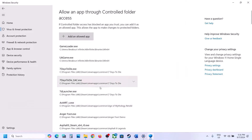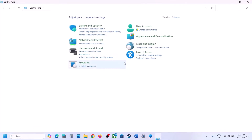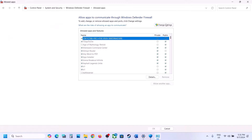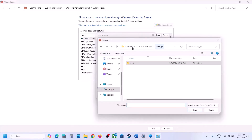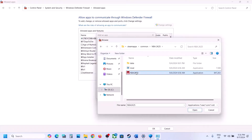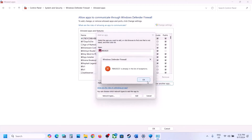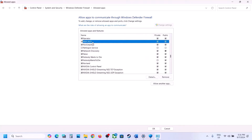Now type 'Control Panel' in the Windows search box and go to Control Panel. Go to System and Security, then under Windows Defender Firewall click on 'Allow an app or feature through Windows Defender Firewall'. Click on Change Settings at the top, click Allow Another App, click Browse, go to the game installation folder, open the game folder, select the exe file, and click Open. Then click Add — in my case the game is already added.